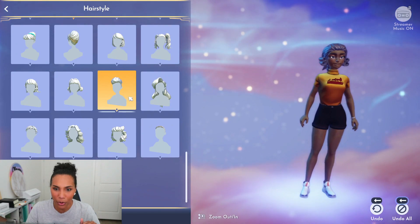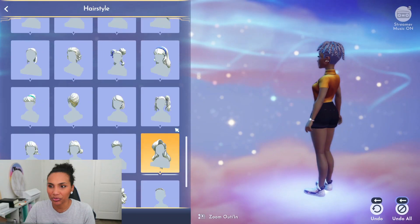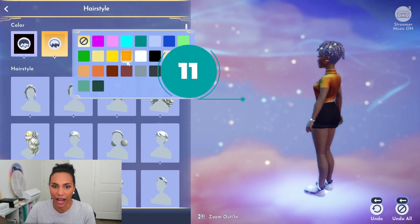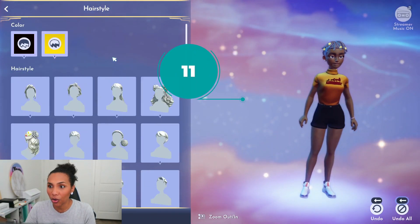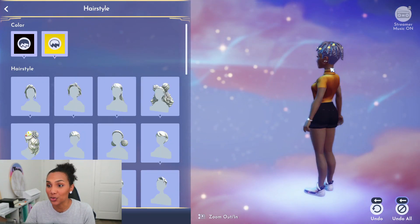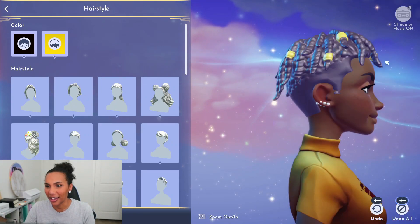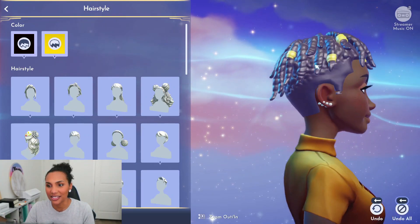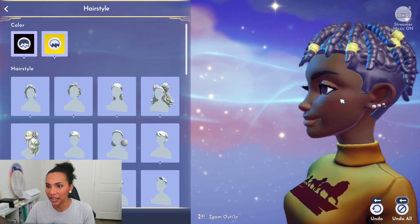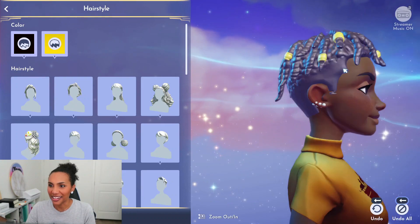Next one — it's hair jewelry! They put in a little hair jewelry on this style. So you get the faded undercut underneath and then braids or twists on top with hair jewelry. That's a nice touch.